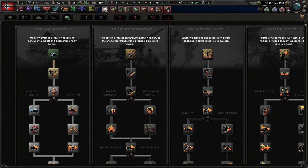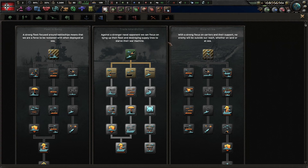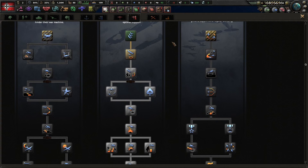Doctrines have always played a major part in most nations' research strategies — which doctrine do you research, when, and for how long? No Step Back is changing this system, which brings with it the question: how will doctrines be unlocked now? This question and more will be answered in the upcoming video.